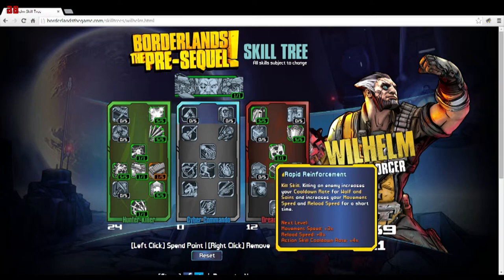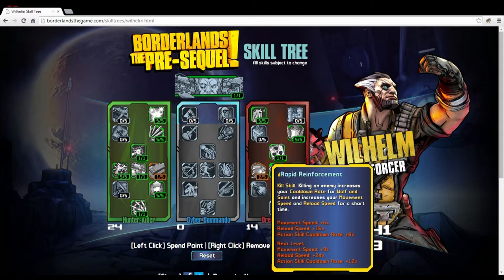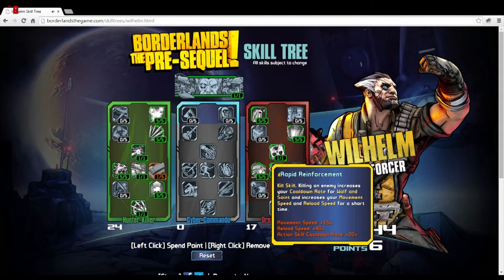Rapid Reinforcement is a kill skill — killing an enemy increases your cooldown rate for Wolf and Saint, your movement speed, and your reload speed for a short time. Maxed at five: 15% movement speed, 40% reload speed, and 20% action skill cooldown rate. Since you're killing enemies constantly in this game, that 20% cooldown rate reduction is really going to cut down the time between summons. I'm definitely speccing into this.